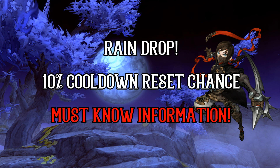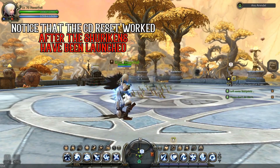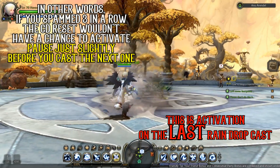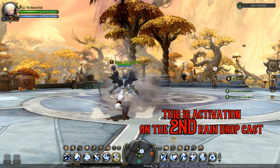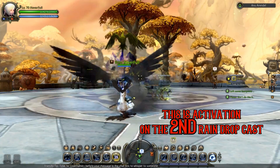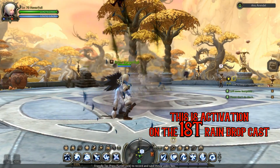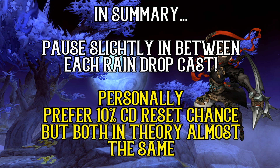For those wanting to use the cooldown reset plate option, you need to take note of a very important note which will be shown in the video footage. Basically, you just need to pause slightly in between casting each Raindrop. My conclusion regarding which skill plate to go for will be the 10% cooldown reset chance, just because every time it resets it feels awesome.